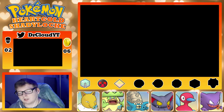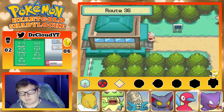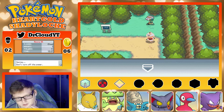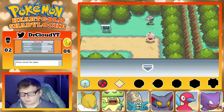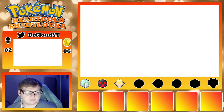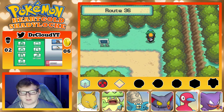Man, again — come on. I know these games are a little bit rough, but you don't see Diamond, Pearl, and Platinum doing this. I just don't get it — what's so different about HeartGold and SoulSilver that has this issue? I'm pretty sure there's a way you can patch it but I don't know how.